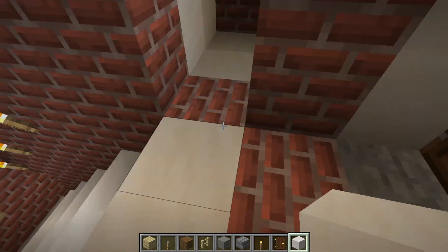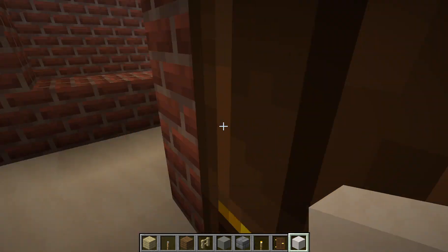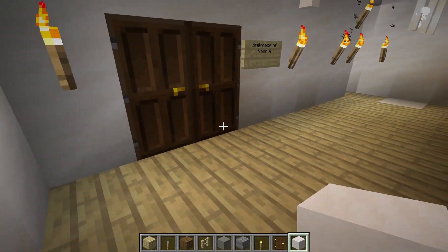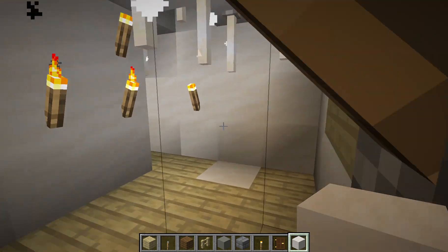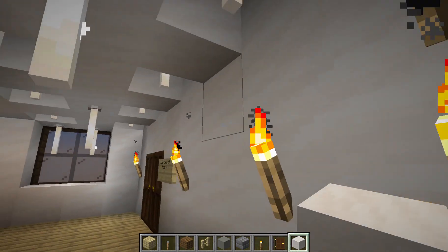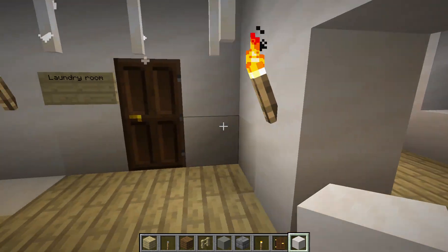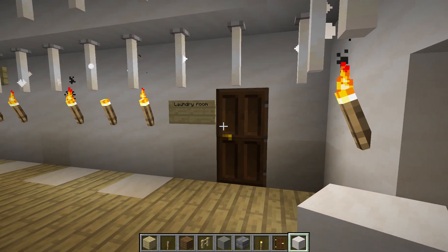This is the staircase in brick — this is the only brick part that I have in the apartment. Staircase of floor four. Oh, that's the attic over there. You might not be able to do that tour in this video, but if not I will do it in the next Minecraft video.